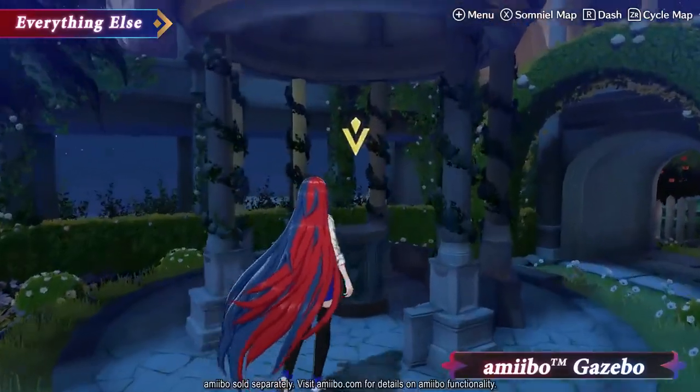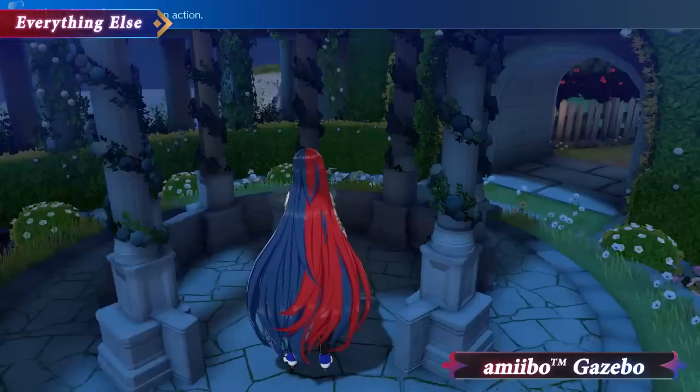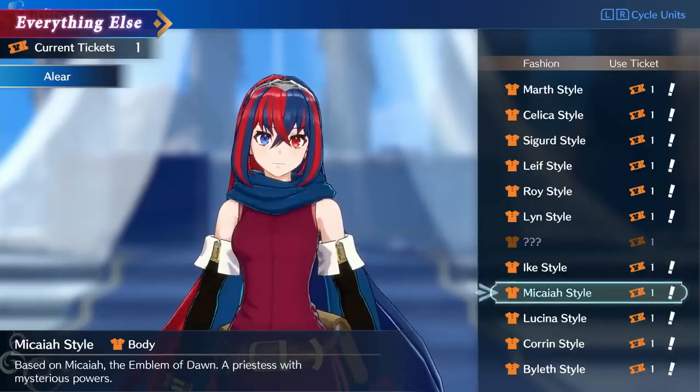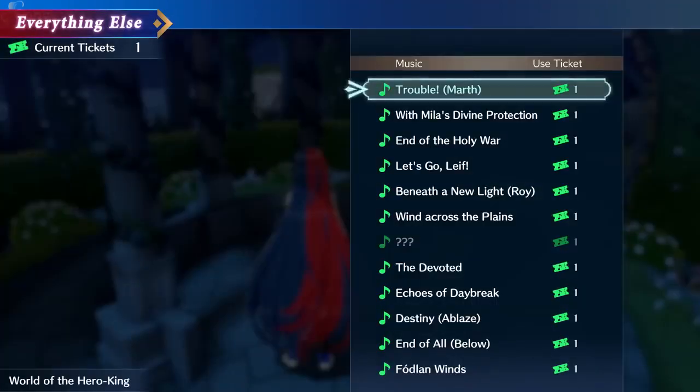This quaint structure is the Amiibo Gazebo. Tap compatible Amiibo figures to receive useful items. By tapping Amiibo from the Fire Emblem series, you'll receive that emblem's attire and music from games in which they originally appeared.